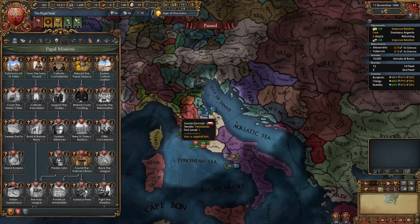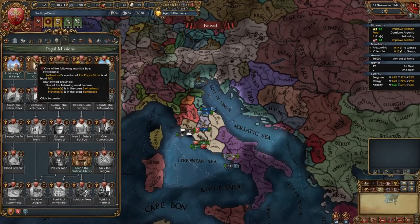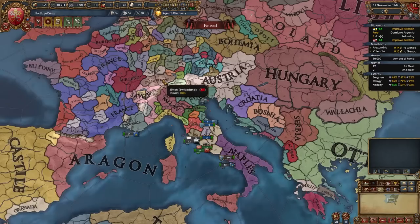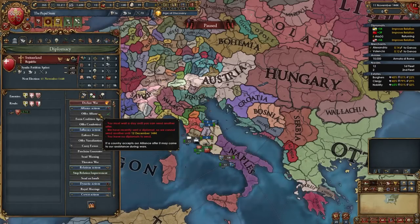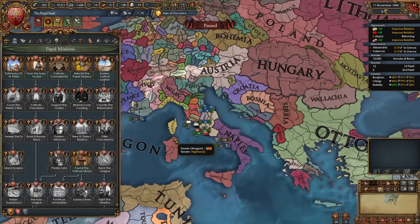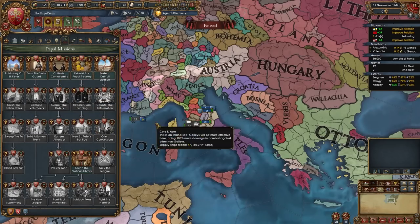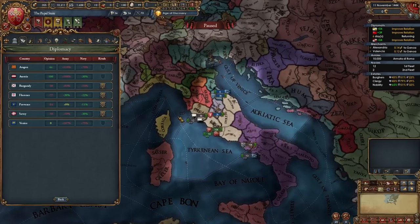Now it's time to kickstart our mission tree slightly by trying to accomplish two missions that require us to be friendly with Switzerland and with Lithuania. With the remaining diplomats start improving relations with Switzerland - you can even ally them if you want - and you should also start improving relations with Lithuania. That'll unlock these branches of the mission tree.